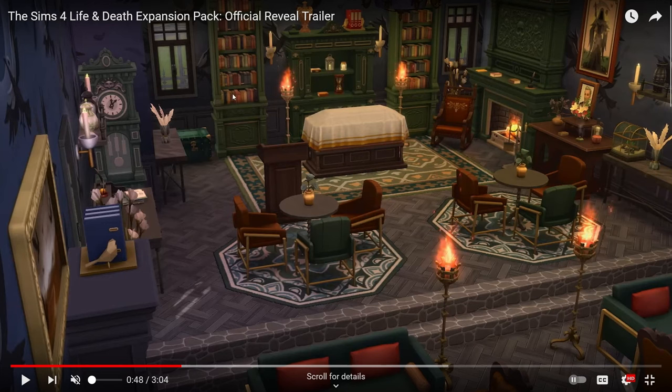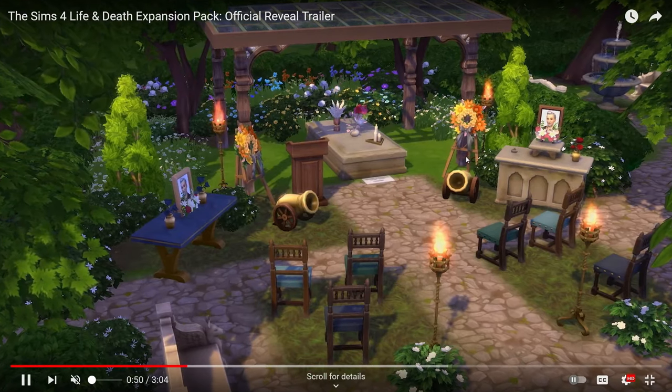There are tons of new decor items — I'm liking this darker theme. There's a grandfather clock which I don't think we have in the game right now, new bookshelves, very dark, definitely getting Edgar Allan Poe vibes. It looks like you might have options: just like My Wedding Stories has different scenery, one funeral looked more indoor while this one is completely different — instead of a casket, it looks like it's a crypt or a slab, with a podium and what look like cannons similar to the baby shower in Growing Together.